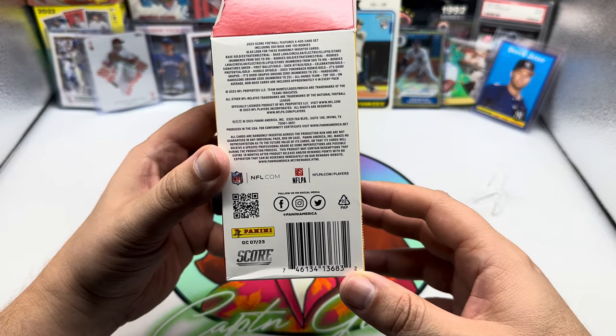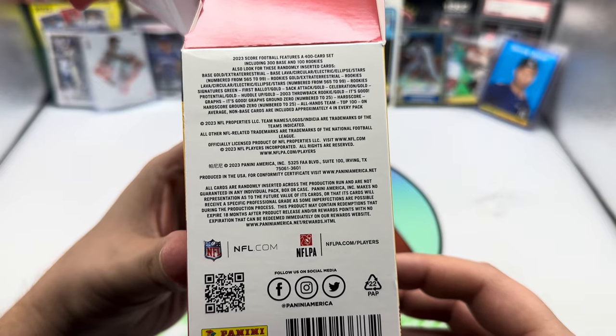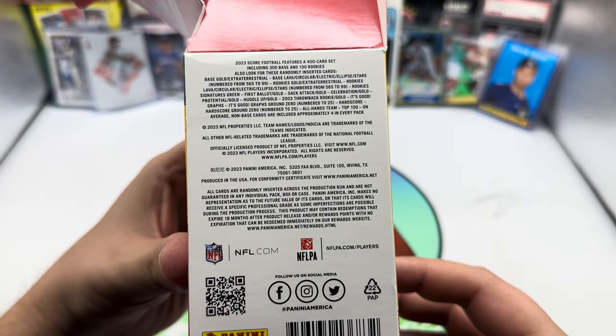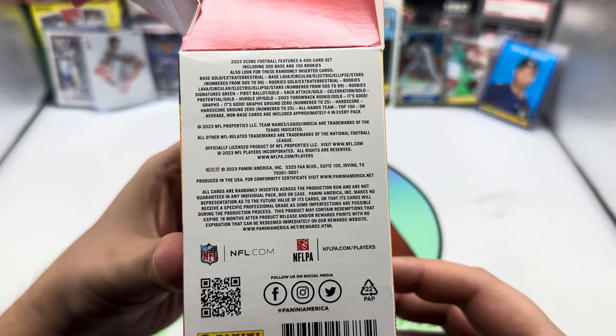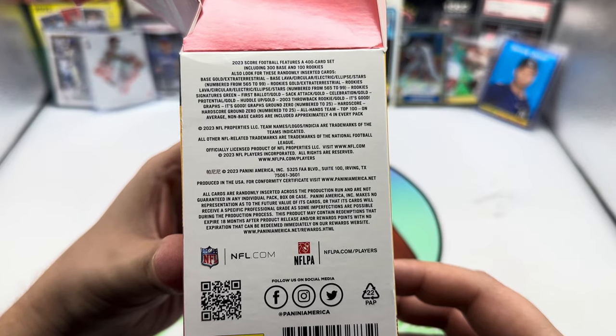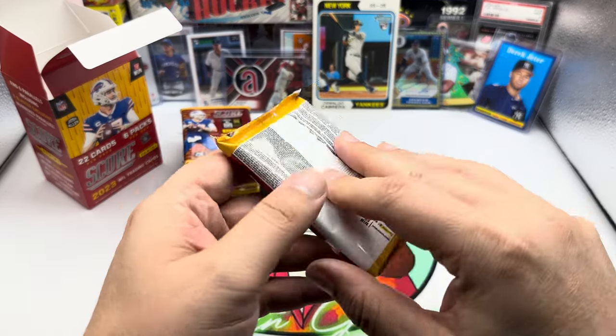We can also look for these randomly inserted cards. Let me get it a little bit closer so you can read it. We've got base gold, extraterrestrial, base lava, circular, electric, ellipse, stars, rookies gold — a whole bunch of stuff there. If you want to pause the video and check it out, let's get into it. Six packs, 22 cards per pack.